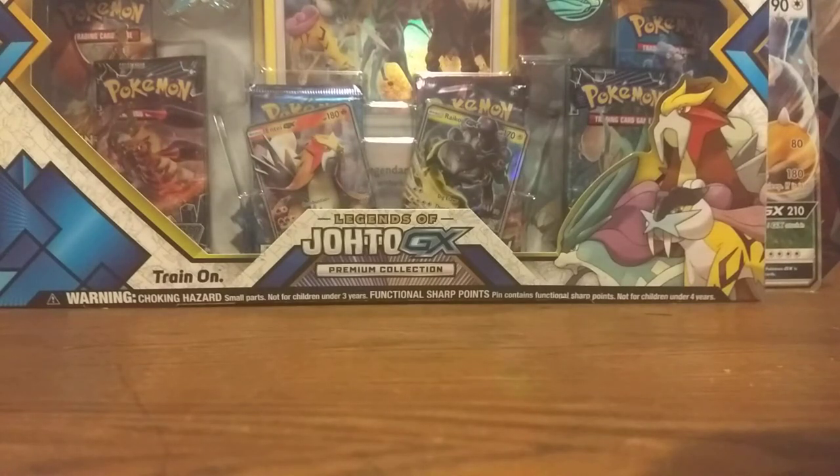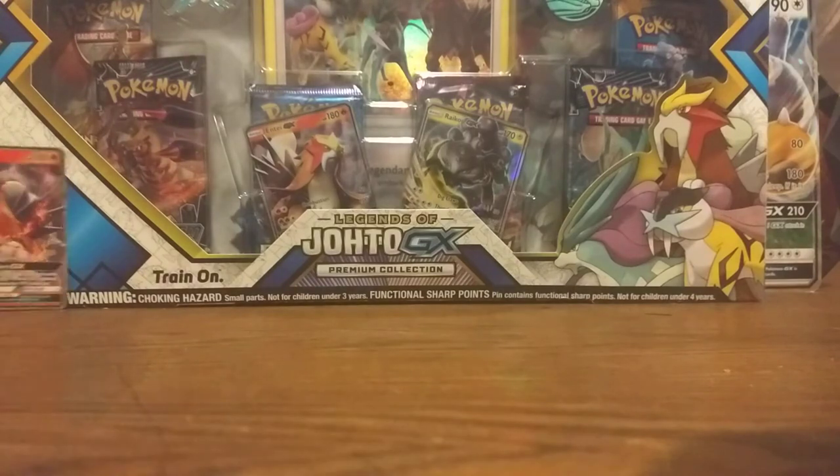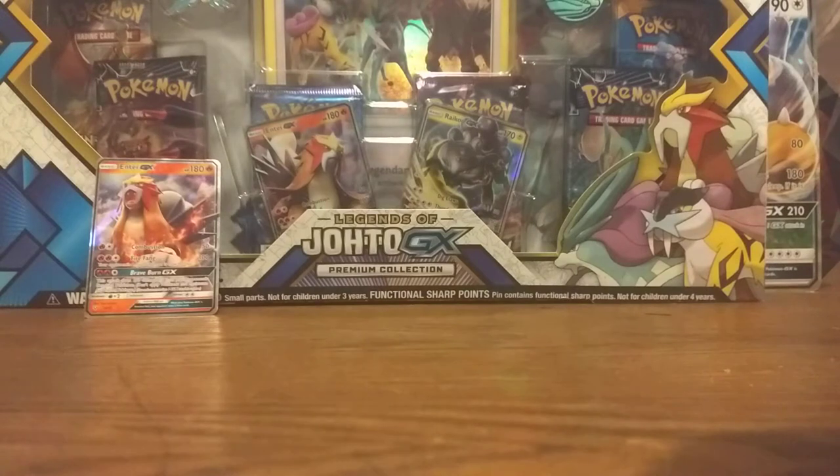We gotta get one of my cards out of my wallet. We got some Pokemon in my wallet, and we got one that will match this set perfectly out of my GXs. Here it is — it's an Entei. It's a different Entei than the one right there. I gotta save the one inside the box — it's way cooler than the one outside the box.